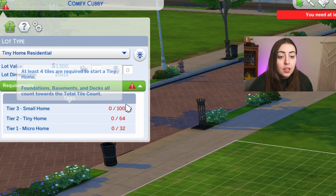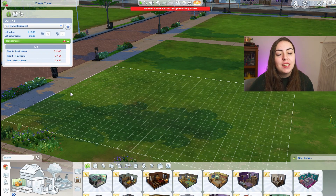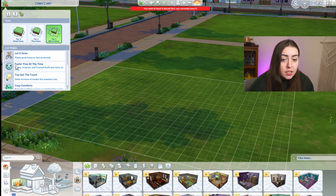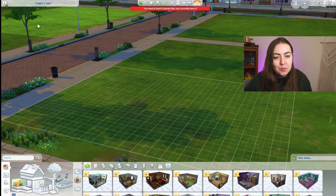There's a small home, which is tier three with 100 tiles; tier two, which is a tiny home at 64 tiles; and tier one, which is a micro home. Today I've decided to try to build a micro home — call me crazy if you want. With a tiny home you get lots of perks: less bills, relationship gains are doubled, plants grow twice as fast, happy, inspired, and focused buffs last twice as long, skills increase at double the standard rate, and everything is twice as comfortable as it normally is.